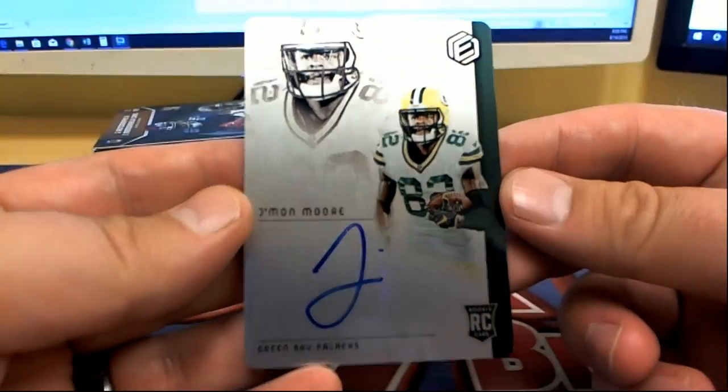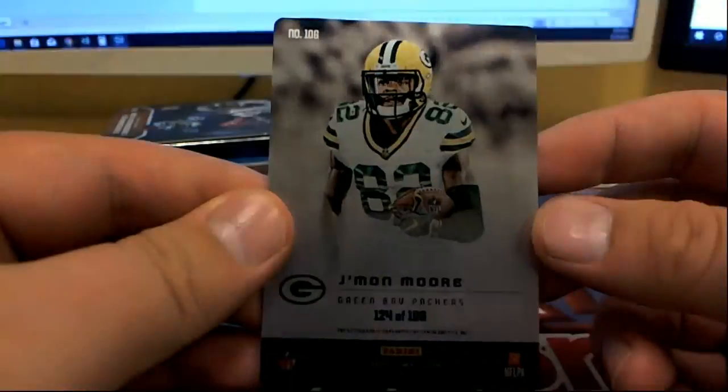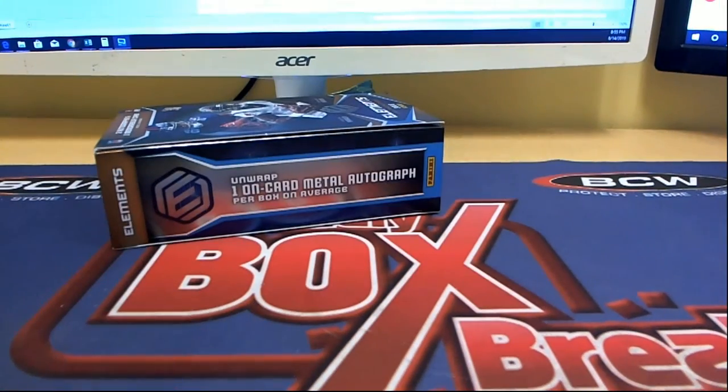And here's our last one — Jamon Moore, metal on-card rookie auto. Check it out, Jamon Moore, nice one for the Packers. That is Craig F. Good stuff guys, we got one box left of this 2018 Elements. Let's save that for YouTube — thanks for joining!